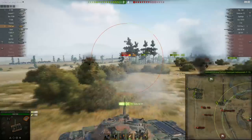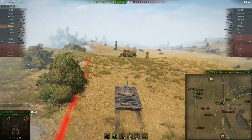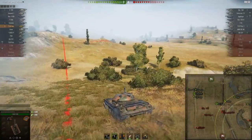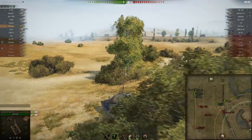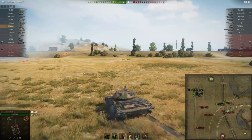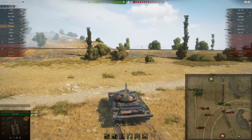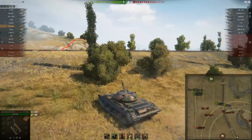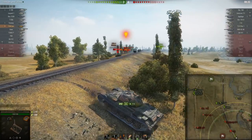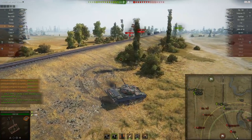I get distracted by the 7/1, but once I take that shot I push into the Strv — I don't want him ridge-fighting me. He's run away, hasn't helped the T-62A or the Grille, he just left the fight. That gives me the ridge. This is an aspect of the zero line that a lot of people don't talk about: once you've won the hill, you've effectively won the train tracks. From the train tracks I can spot anyone sitting back there — normally you'd find arty or a TD on the rails.